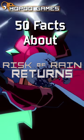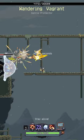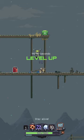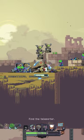50 facts about Risk of Rain Returns — fact number five: new high-tier drones. Drones are often the key to success, giving you all-important survivability in the form of healing or dealing extra damage to enemies when you are otherwise occupied.